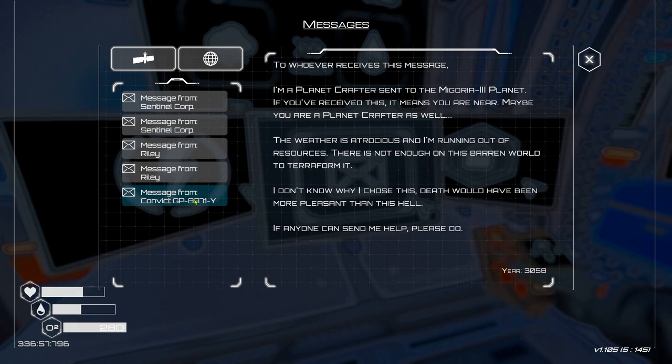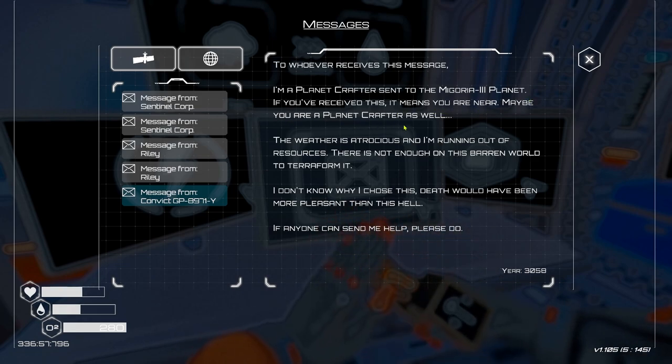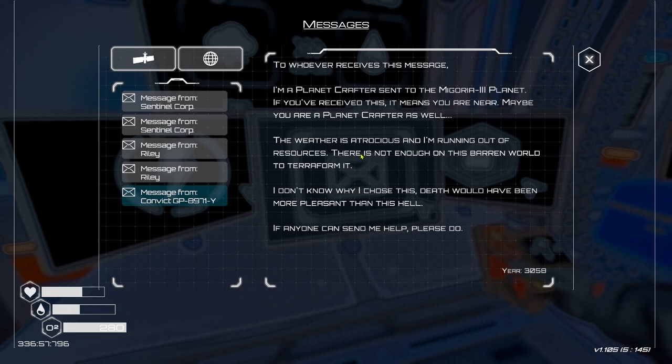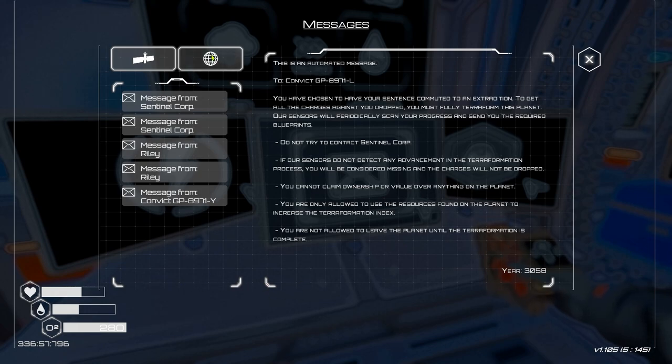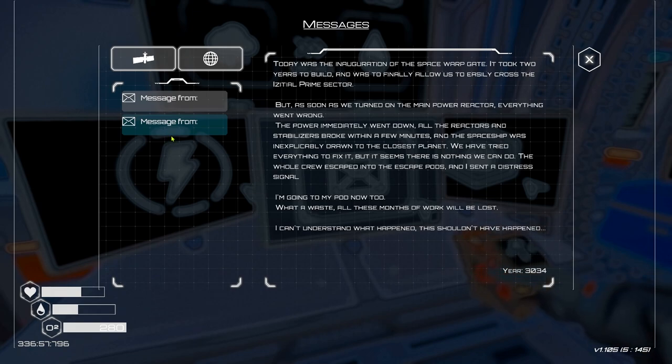Now the convict message: 'To whoever receives this message - I'm a planet crafter sent to the Mygoria 3 planet. If you've received this it means you are near. Maybe you are a planet crafter as well. The weather is atrocious and I'm running out of resources. There's not enough in this barren world to terraform it. Death would have been more pleasant than this hell - if anyone can send help, please do.' I would send help but there's no option to reply to messages.